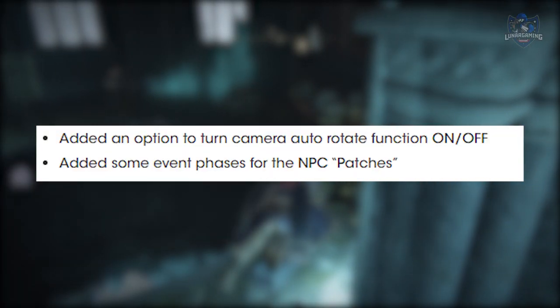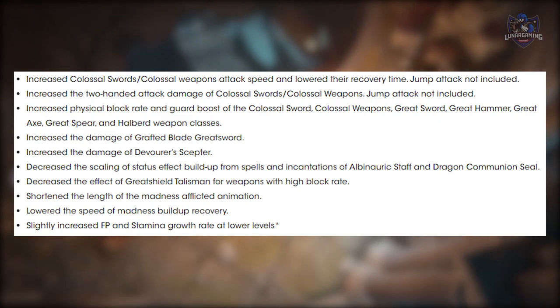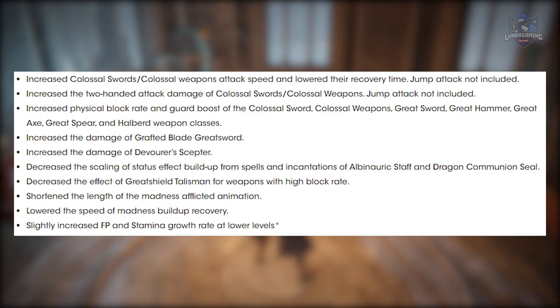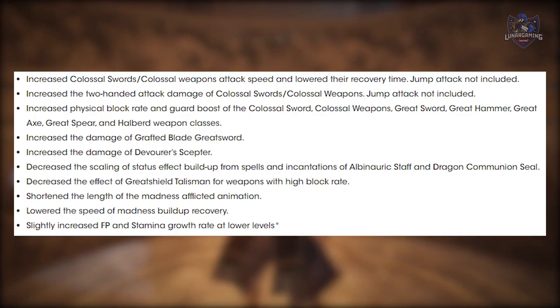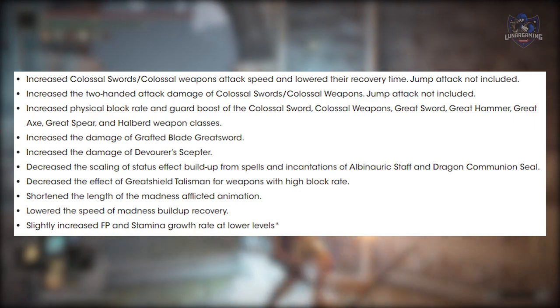They added an option to turn the camera auto-rotate function on or off. They've added some event phases for the NPC Patches. One of the first things you'll notice in the update is a buff to your FP. Pre-update mine was 130, it's now 147, and they have also increased the stamina slightly as well. The boost is for when your character is at a lower level, and that's when you will see the changes.